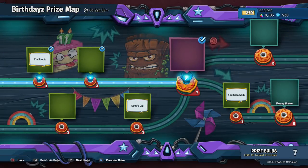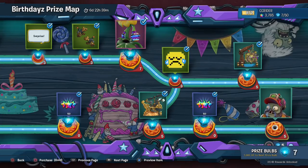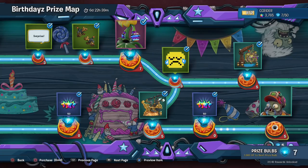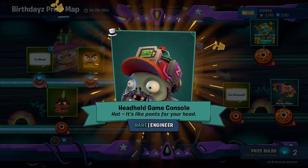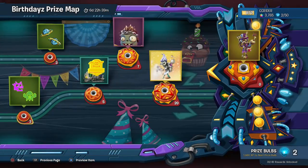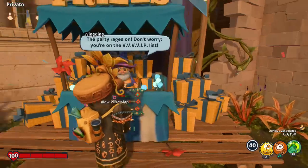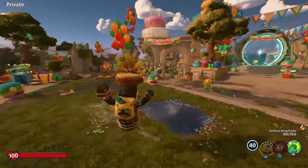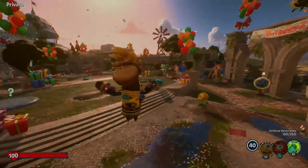That's it for today — there was our look at the cactus challenges for the birthdays event. Let's check the event page to see if we can afford anything more. We got the handheld game console hat for the engineer — looks really cool. We have two bulbs left over so we can't get the next thing, but by the next episode I plan on getting enough bulbs to complete the prize map. That'll be a lot of fun. Thank you guys so much for watching — I'll see you next time, bye bye!